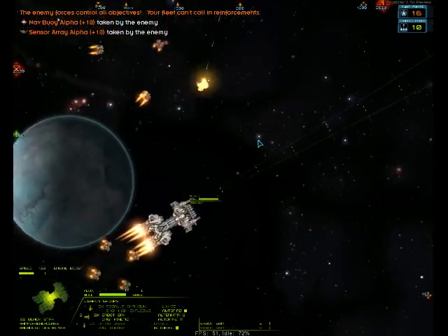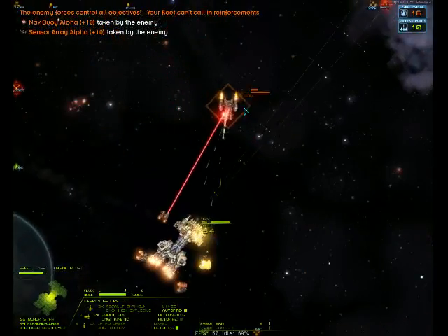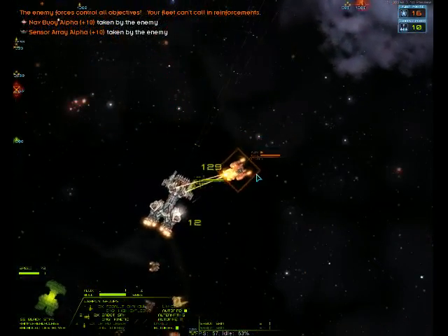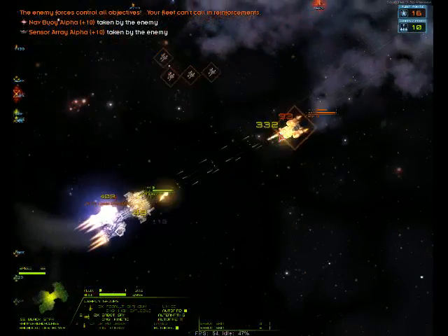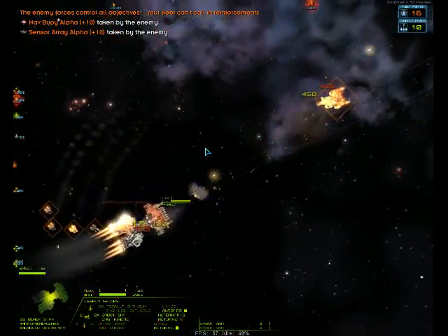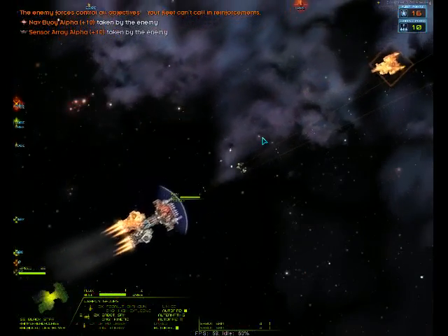Mouse Button 1 will shoot weapons that you have selected, and Mouse Button 2 will activate the shield. I currently have missiles selected, so clicking Mouse 1 will activate the missile.